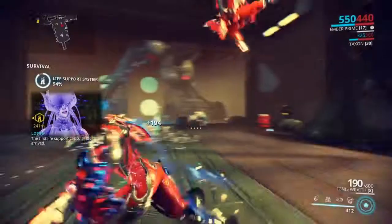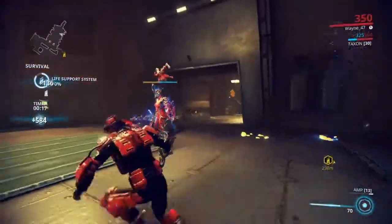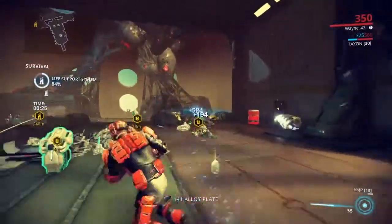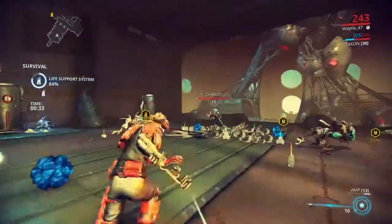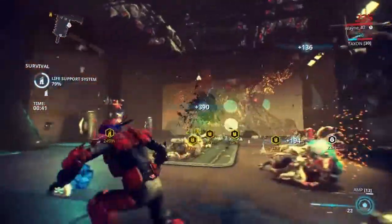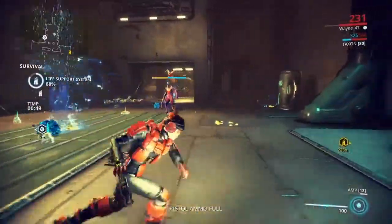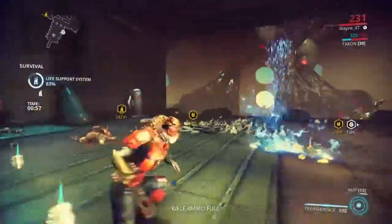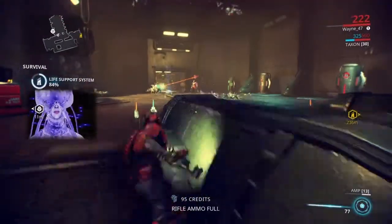Now let's clear the battlefield a little bit. So World on Fire is active and it's going to help keep them at bay a little bit. But I am going to have to be aware that once I have run out of energy, World on Fire is going to stop and I'm going to have to hit my Zinnerick. Luckily they drop a lot of energy when they die, so we're good. Ember proves very effective for just standing in one spot.